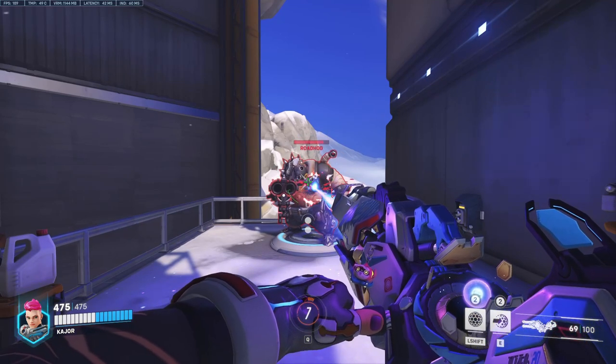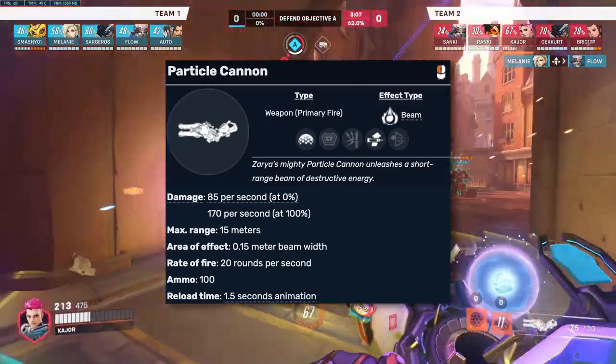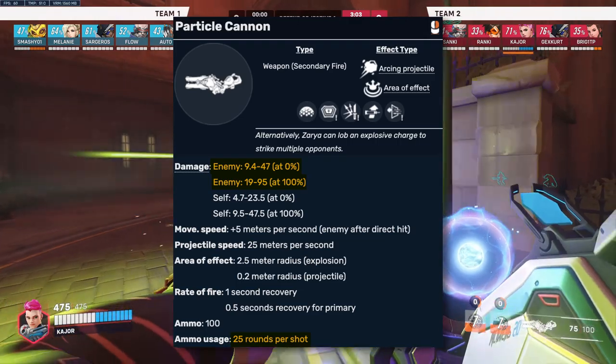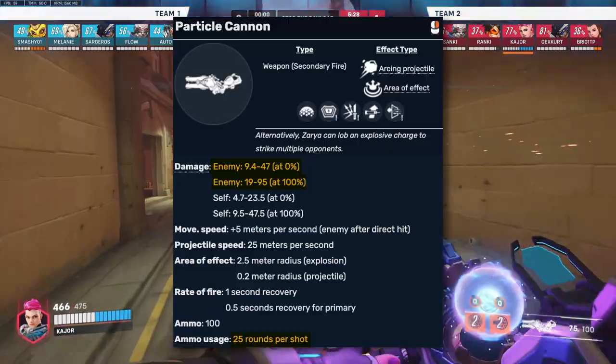Zarya's weapon, the Particle Cannon, fires a beam that deals either 85 DPS or 170 depending on its charge. She can also lob explosive charges dealing 47 to 95 damage respectively, and they take up 25 ammo per shot.